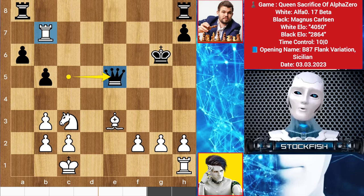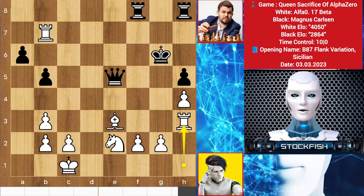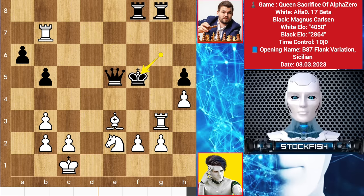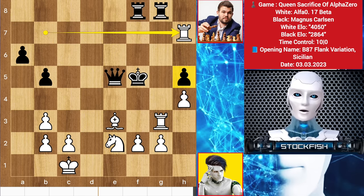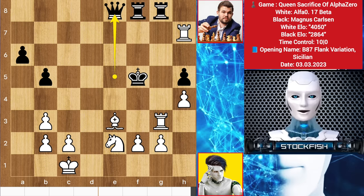h4 by AlphaZero, h5 by Magnus, knight to e3, threatening knight check, rook f8, rook h3, rook g8, rook g3 check, king f5, rook to h7, threatening to give a rook check to win your queen. So queen e8, trying to protect, rook check, king g6, rook h6 check, king backs, rook check, king slides, rook h7 check, king here, bishop check, king comes, rook to e3, queen slides to a8.